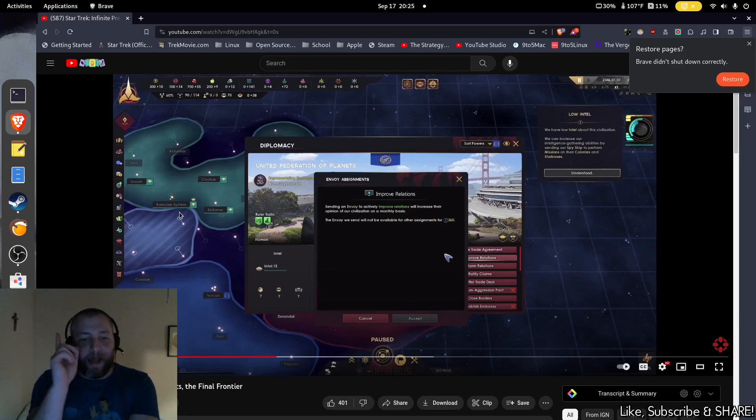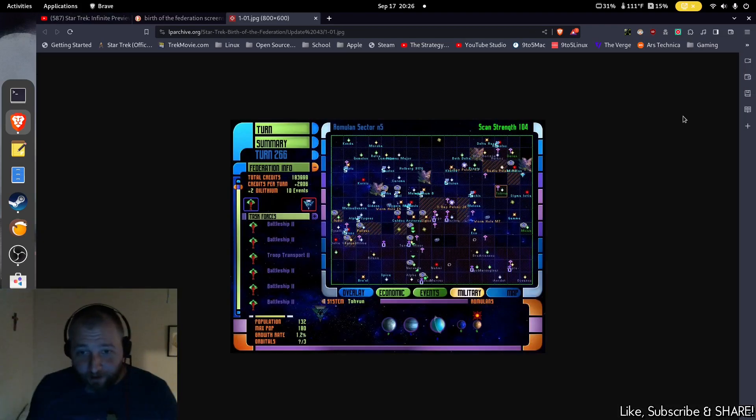Obviously in Star Trek, there is. Another thing that's really interesting is that in Birth of the Federation, there was also a Neutral Zone. If you look at this screenshot, it's basically displayed as lines at an angle — this is Cardassian space and this is Federation space. By the way, I'll leave a link; if you want to play this game, it's actually considered abandonware at this point because it's not being sold, so you can actually download and install it right now. I'll leave a link in the description below. So right here, you've got the Federation and the Cardassians, and then you have a Neutral Zone between them.